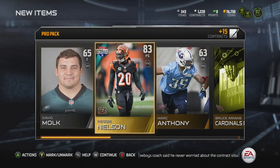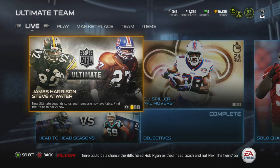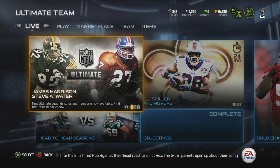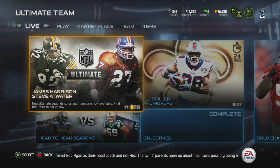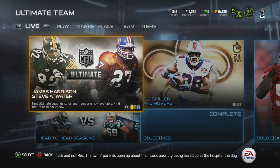I decided to open up one random pro pack and we end up getting a Reggie Nelson. But that is it for today's episode — I hope you guys enjoyed. I am going to leave a straw poll in the comment section down below, so be sure to check that out. Until next time guys, peace out.